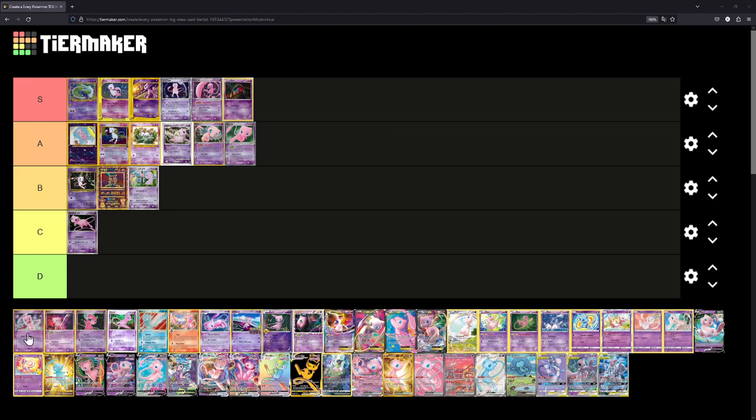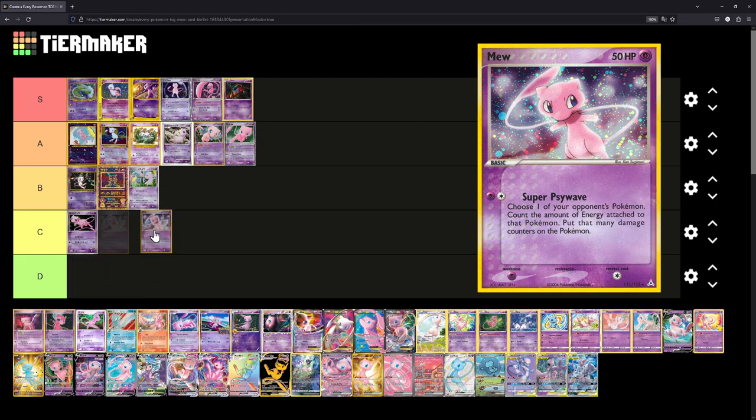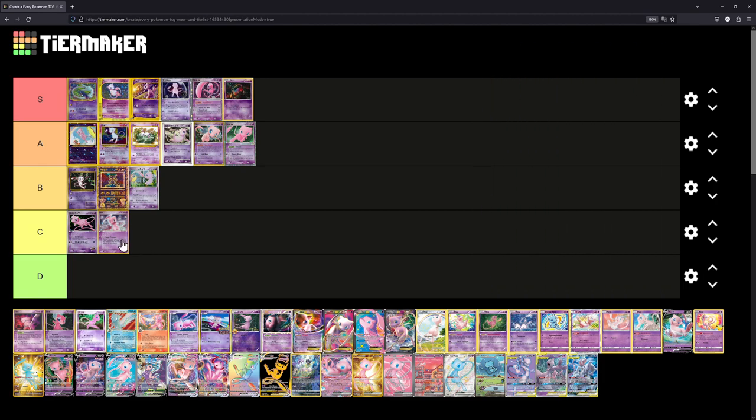Next up is another card from EX Holon Phantoms, illustrated by Ken Sugimori. It just looks kind of generic, honestly. I can't put it at D because it's by Ken Sugimori, so we'll put it at C. For me, it's literally just the normal Mew artwork put on a card — not very imaginative.